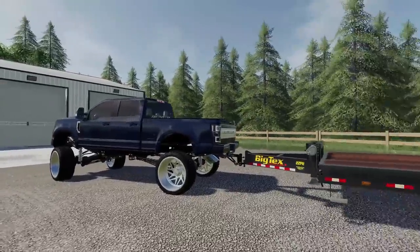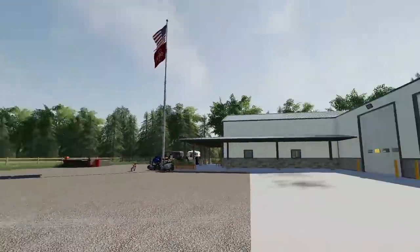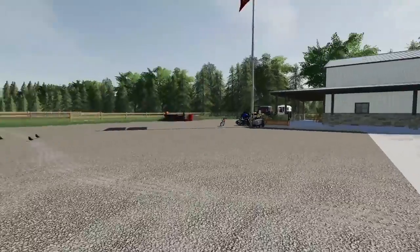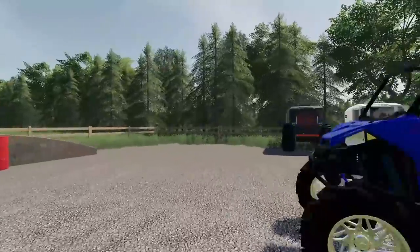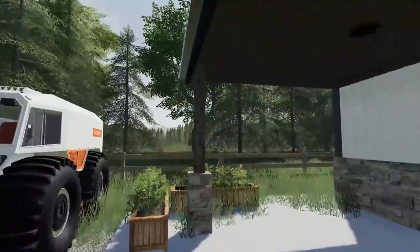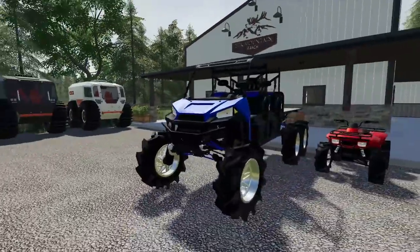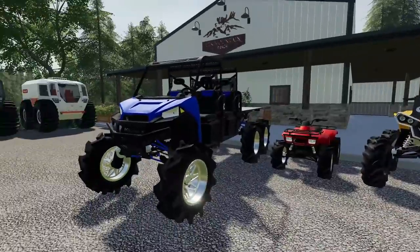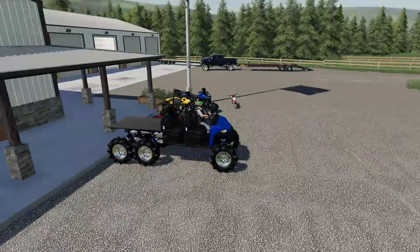We are back in FS19, and for those who may or may not remember, we're out on the Rich Redneck Ranch. We had a lot of stuff out here including mud pits, a full dirt bike track, and of course in FS19 there were so many cool mods we ended up doing and making videos on. Today we're gonna be back here checking a couple of them out, having some fun and hopefully just a good time.